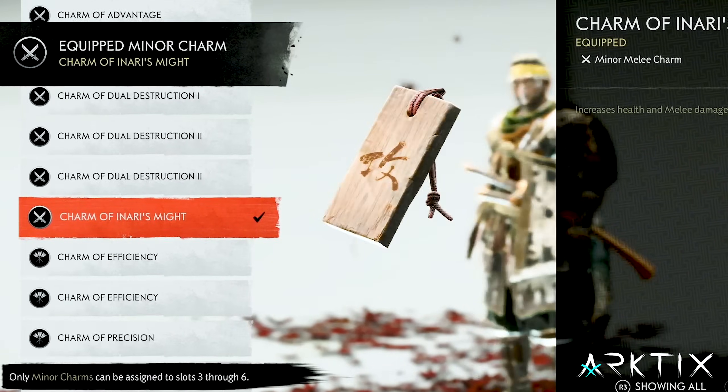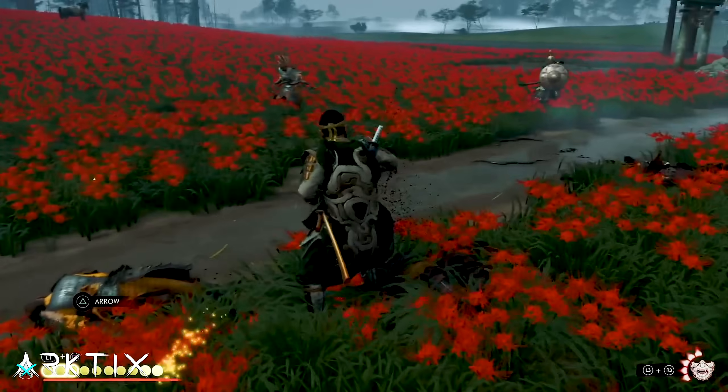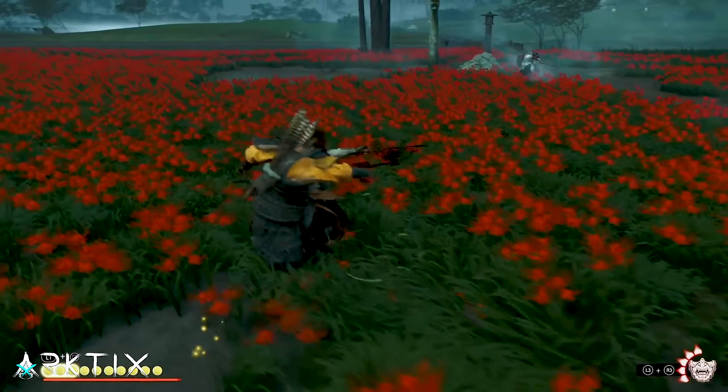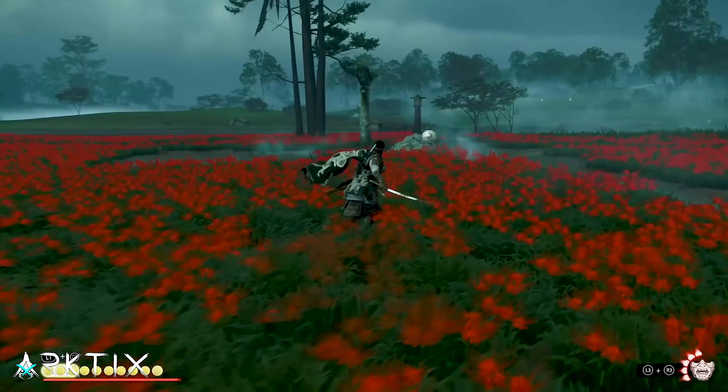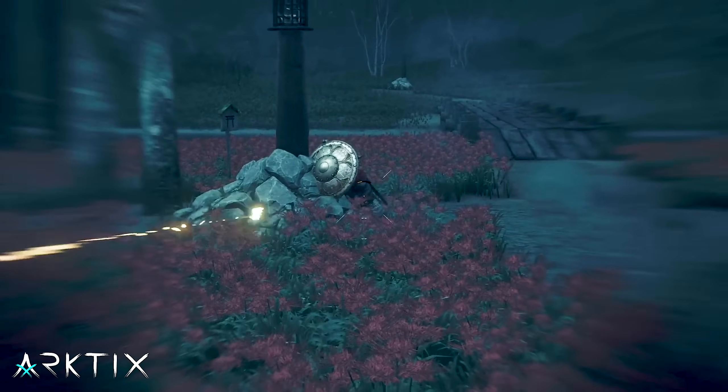Swap out the Charms of Deadly Return and Resolve for Inari's Might and Fortune. Fortune, boosted by the Charm of Versatile Skills, will make it twice as likely for enemies to become terrified by kills. And Inari's Might will give you a nice melee damage boost to help make those kills faster with normal combat.